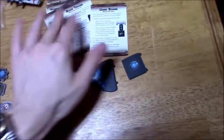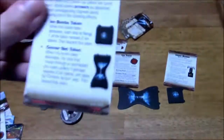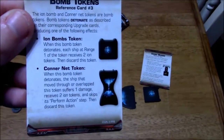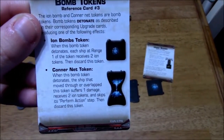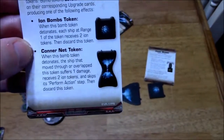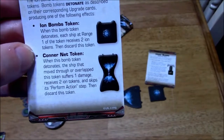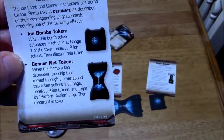Let's see — here's the Connor Net reference. Ion Bomb token: when the bomb token detonates, each ship at range 1 of the token receives 2 Ion Tokens, then discard it. Connor Net token: when this bomb detonates, the ship that moved through or overlapped this token suffers 1 damage, receives 2 Ion Tokens, and skips its Perform Action step, then discard this token. That's a pretty nasty one.